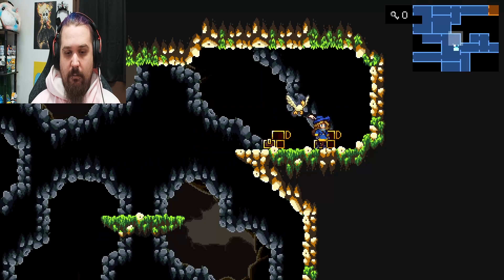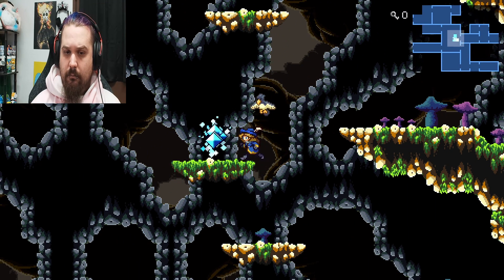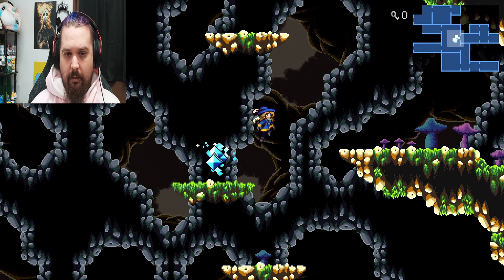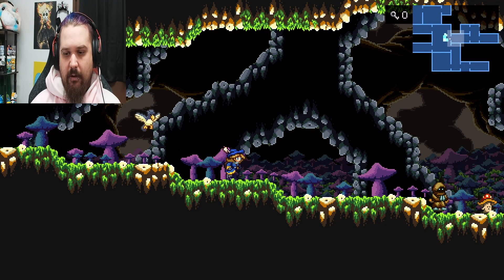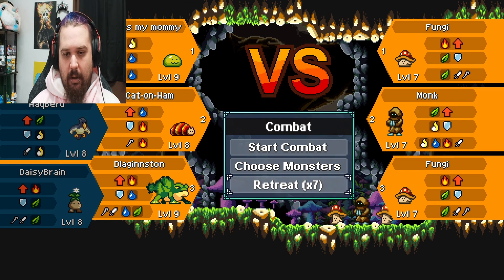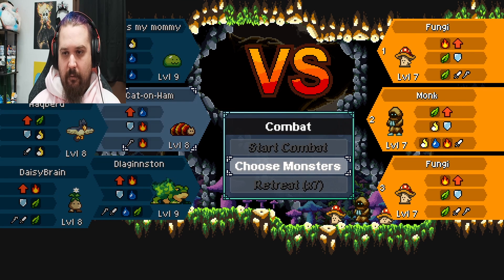Some copper and some cotton. Oh, there was something else to go over here. We've got some backtracking to do and mushrooms to kill. Dive bomb okay. I was going to choose a new monster.